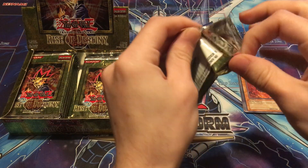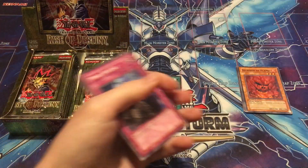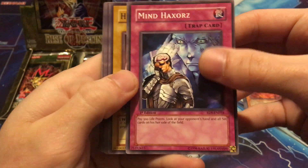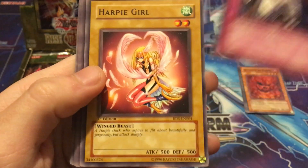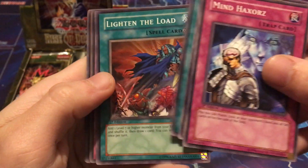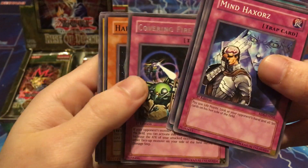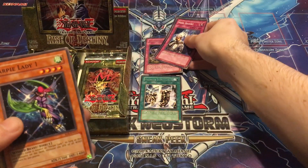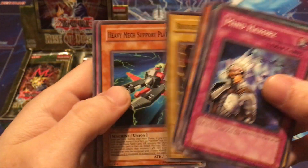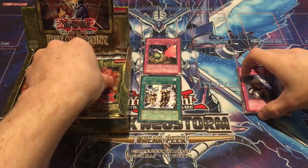Next pack, looking pretty good, feeling pretty good. Mind Haxers — so much nostalgia with these commons. Harpy Girl, awesome artwork. Back to Square One, Lighten the Load, and Covering Fire is the rare. Pretty cool rare, not quite as good as Machine Dupe but pretty good. Harpy Lady One, Bakochi's Frightening Car, Heavy Mech Support Platform, and another Astral Barrier.